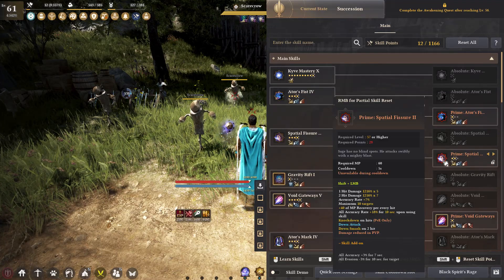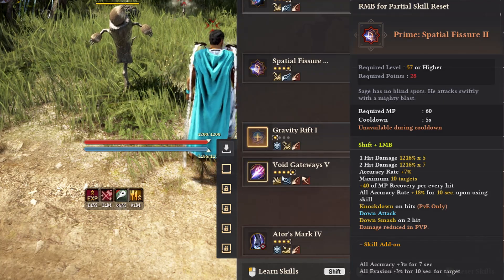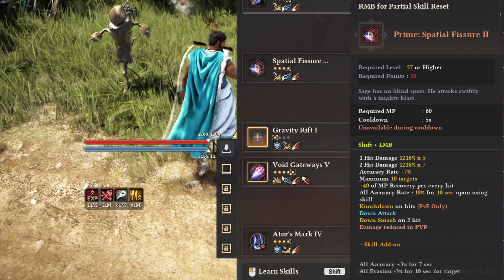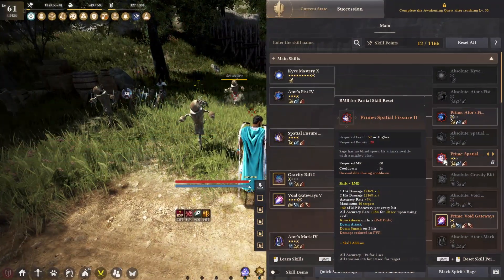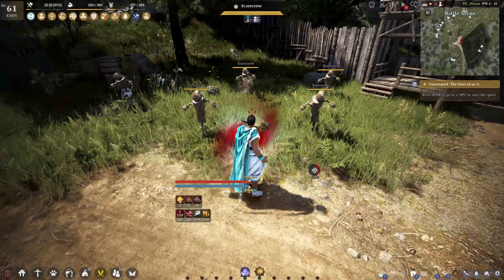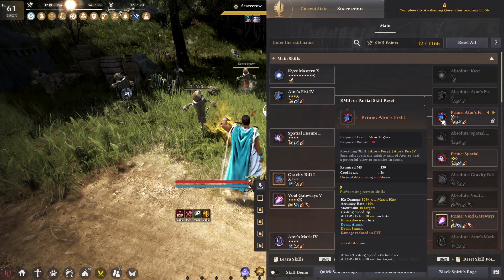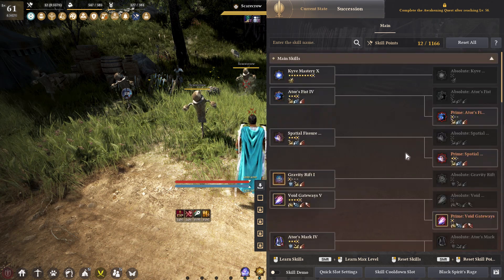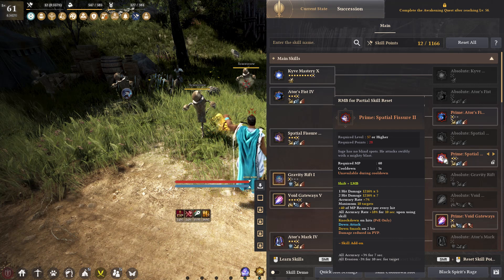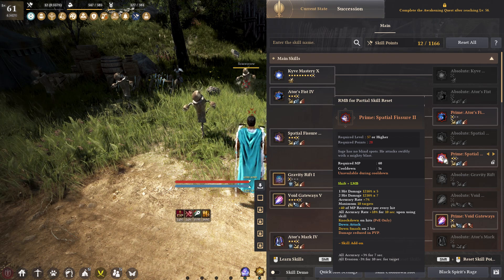You can chain Autor's Fist with a lot of other skills due to its low cooldown. The next one is Spatial Fissure — another one I like a lot, surprisingly low cooldown. This skill gives you all accuracy rate plus 18% for 10 seconds, which is absolutely insane, and the damage modifiers are also very, very good. That accuracy rate plus 18% will probably be nerfed. On such a low cooldown you basically always have 18%. It is unprotected, but you can use this as a pre-buff before dueling.